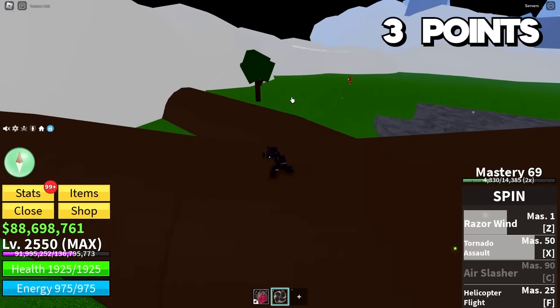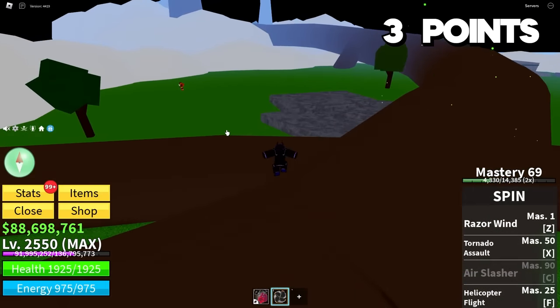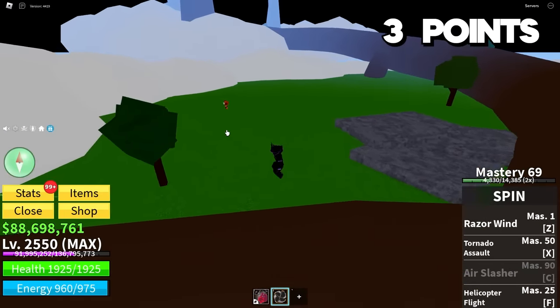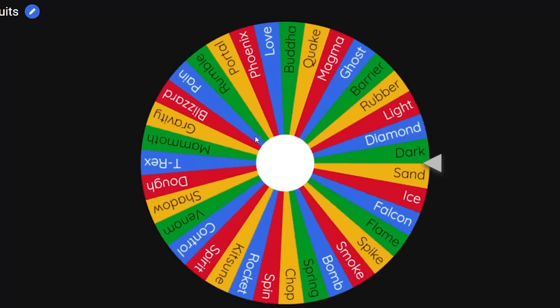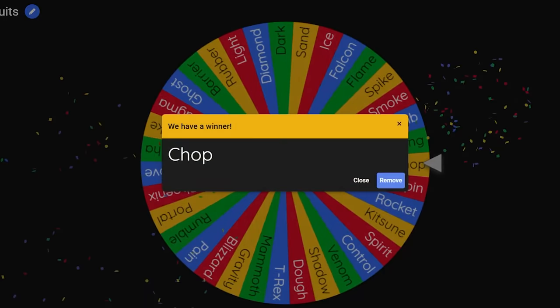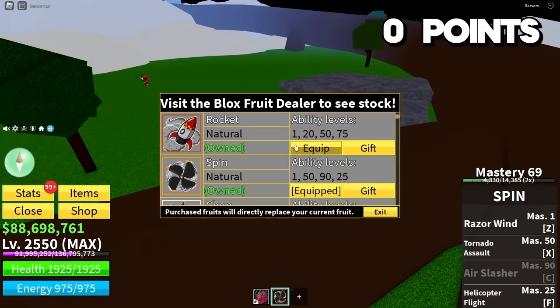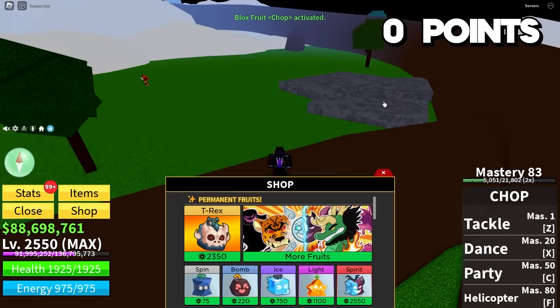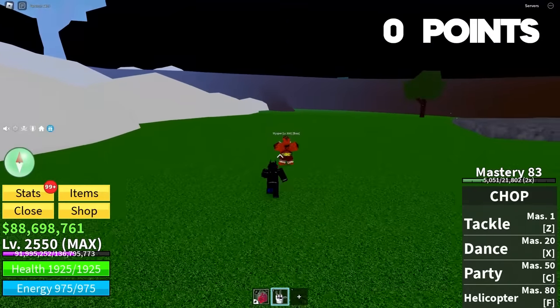I don't think Spin is going to cut it at all. I don't want to use one of my Spider lives, and I have three points — do I want to waste them? It's very possible I just get a really bad fruit; we've just been getting really lucky so far. Whatever — I'm going to take the risk. I got perm Chop for three fights. I knew my luck was not going to last much longer. However, since my Chop is maxed out and at higher mastery than Spin, I'm not too upset — just not very happy.